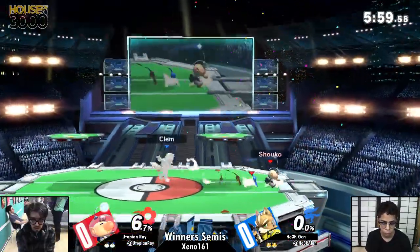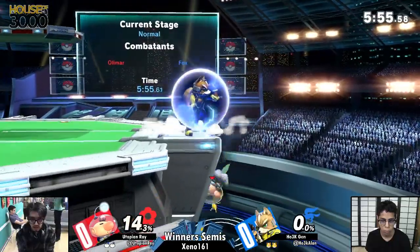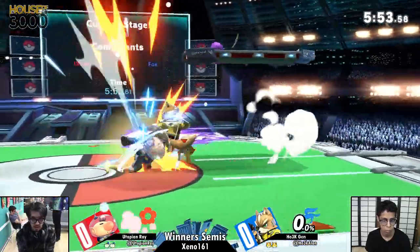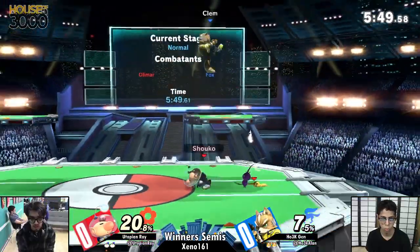I can agree with that. I think that stock is very important because then Jen can just sort of play it patient, and Olimar doesn't really have too many great aggression tools — and then he gets up smash.